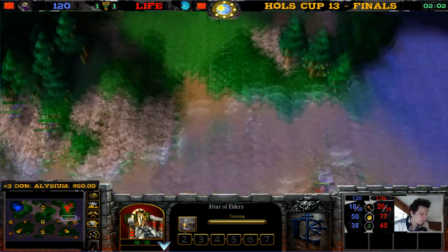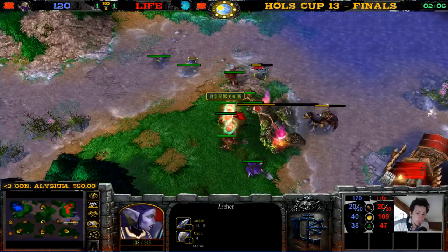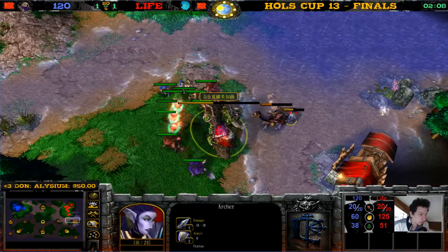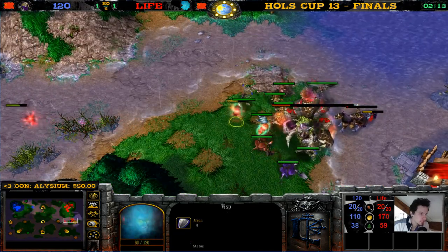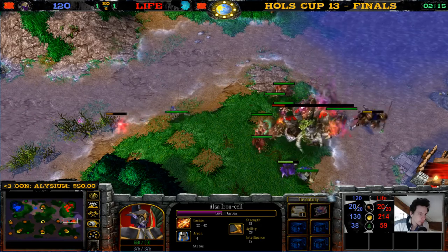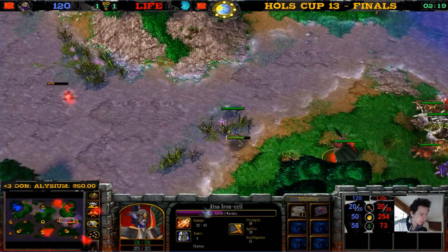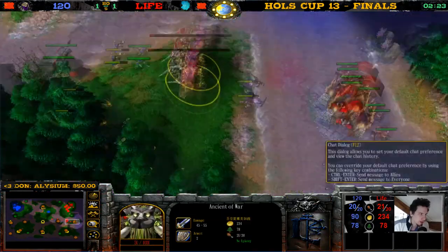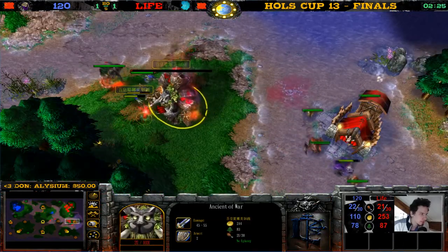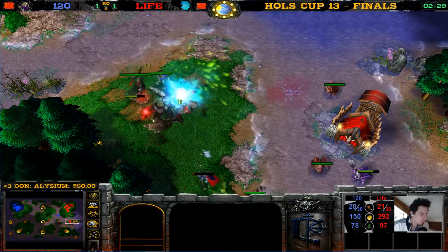The Ghouls are showing up. There's a Wisp under a lot of attack — he's fine. Warden picks up a Pendant of Energy — that's nice, that's perfect. Now she can hunt down Ghouls for free. The Ancient of War is going to be just fine — but the Ghouls come in, and one Ghoul is dead though. But he killed the Ancient of War. The Archer dies even to the Ghoul, I think. Death Knight XP — 48 plus 25, he also got a Wisp and an Archer, before the Death Knight even arrives.